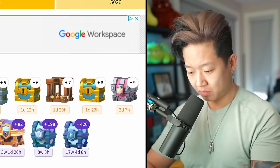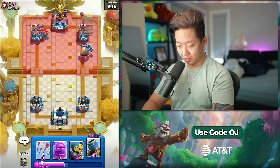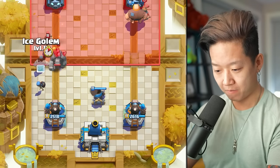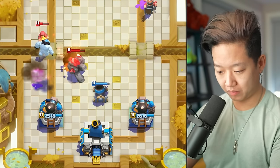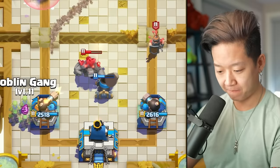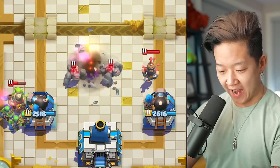And that's another gold chest. Now we just need crate into gold into tower. Giant and minion horde — should be enough, right? If they do wizard, that is one deadly cannoneer and I love it.